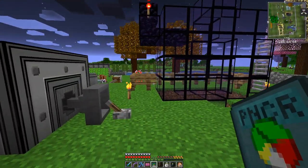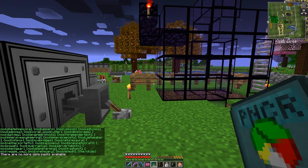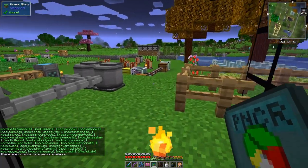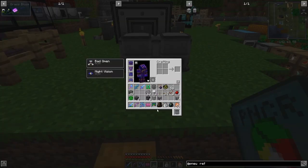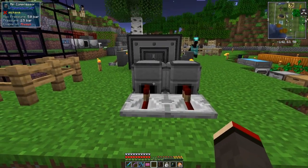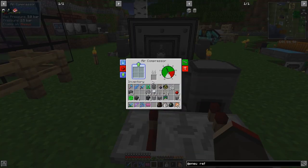Let me have a look at this because I haven't shown you this. If I do 'datapack list' here, you'll see at the very bottom it says 'file/oil.zip' — that's the one I created with the help of the guy who develops Pneumaticraft Repressurized. He does a really good job.